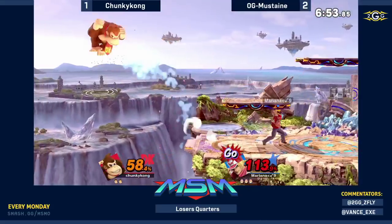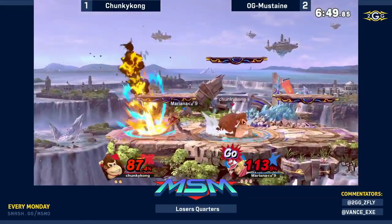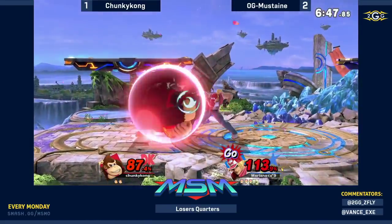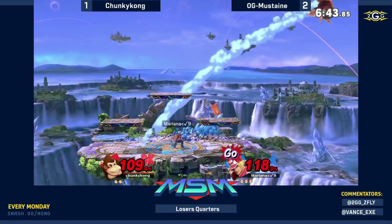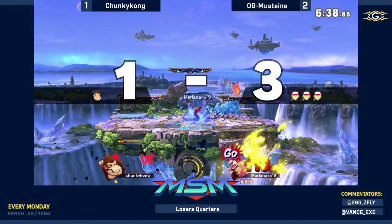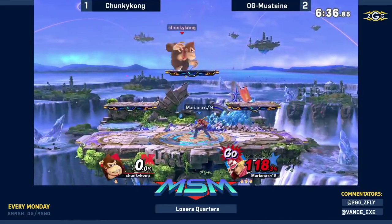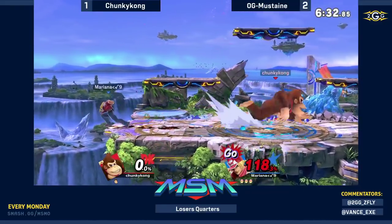Looking at Mustaine right now — gotta be careful, see that percent. That was a good mix-up because he's been spamming power wave, but the power geyser animation holds just a little bit longer — very difficult to tell the difference between the two. Now he's mixing up the animations: is it power geyser or power wave? Which one's gonna come out?